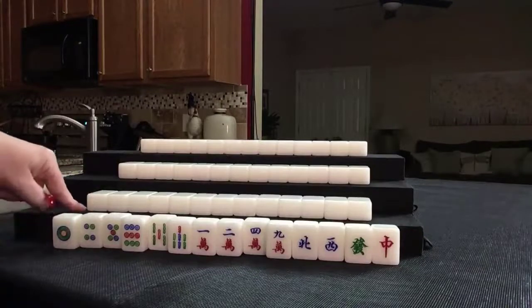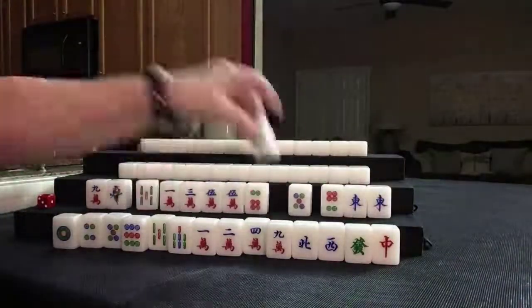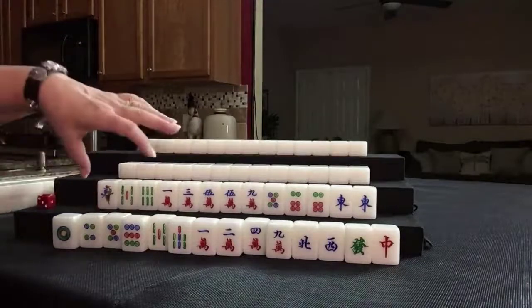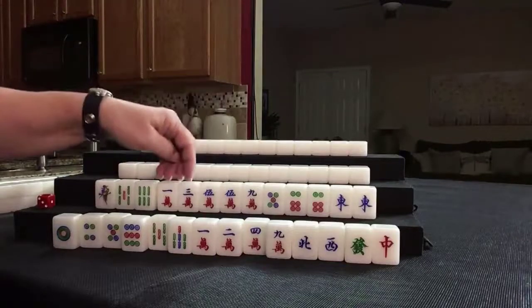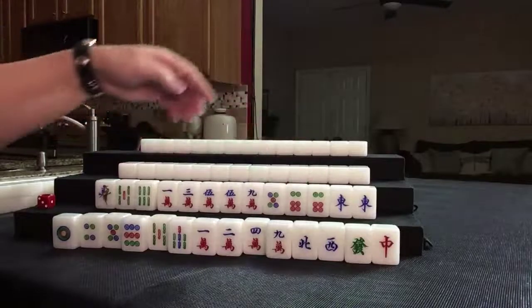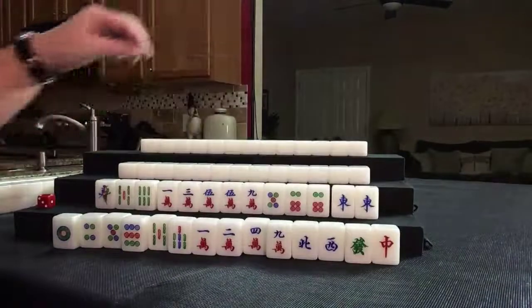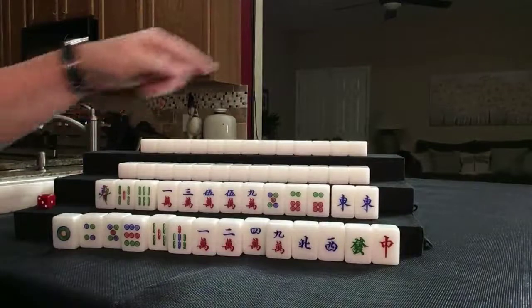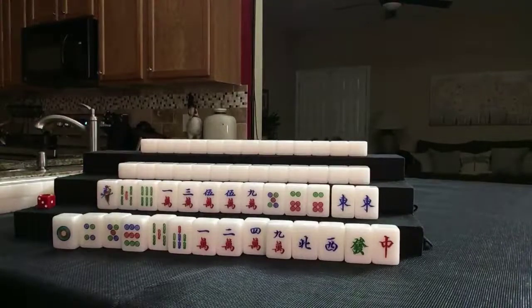Let's see what we can do for player 2, also known as south. For south, we have 3 bams, singles, potential chow, 1 through 9, pair, potential chow, 5, 6, pair. We have 1, 2, 3 pairs. There's a pair of east — it is the east round, so we could get score for that. If we had another pair in here, I would play all pung — valued honor pung. All pung is number 49, and that is 6 points. A pung of the wind of the round is 2 points.